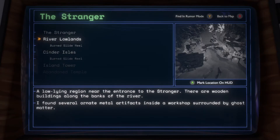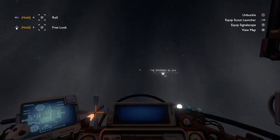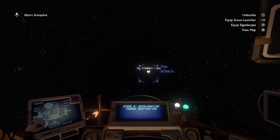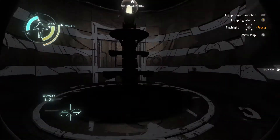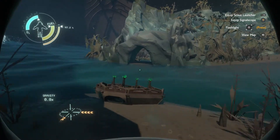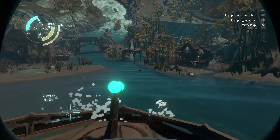I think I figured out that the mark location on the HUD only keeps as long as the game is running, so between loops if you don't shut the game off it'll stay locked onto the target, but if you turn the game off then it'll remove the lock. Which is unfortunate but a minor thing — now that I know how it works I can account for it. I did try to search for the artifact on the Cinder Isles between episodes and couldn't find it, but I'm hoping I should just be able to take one artifact and bring it to all three of the areas.